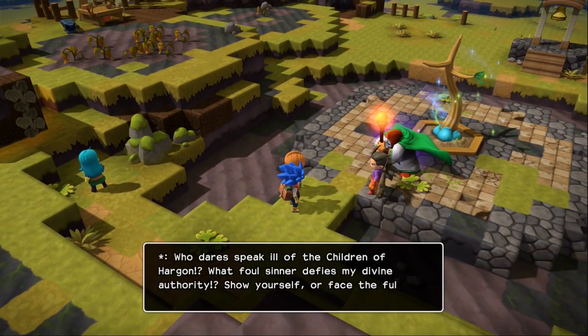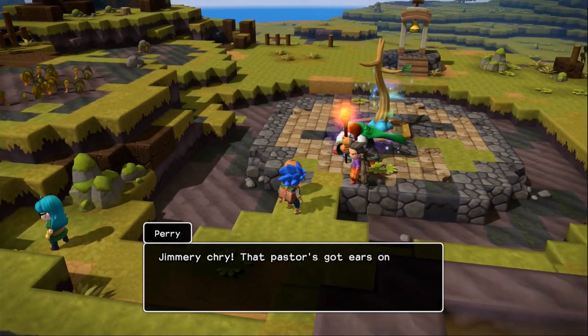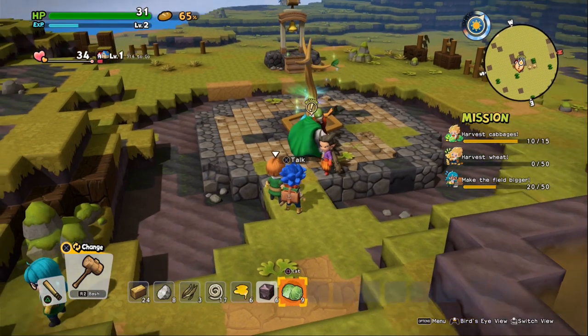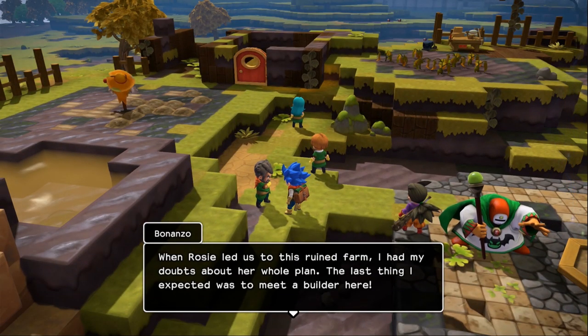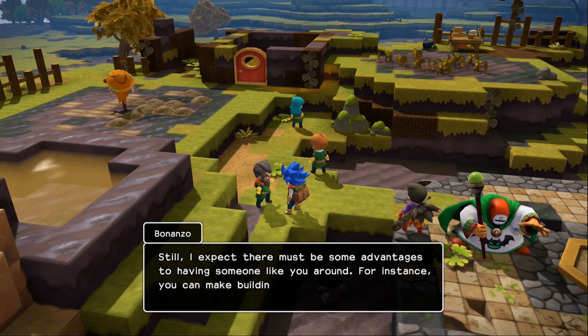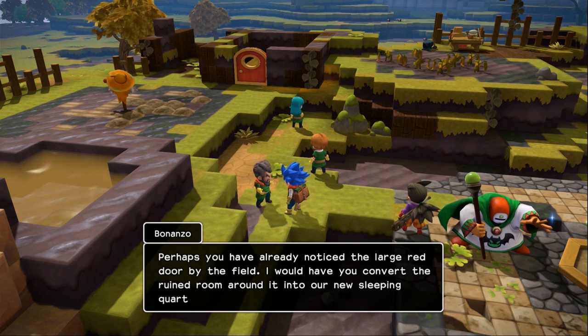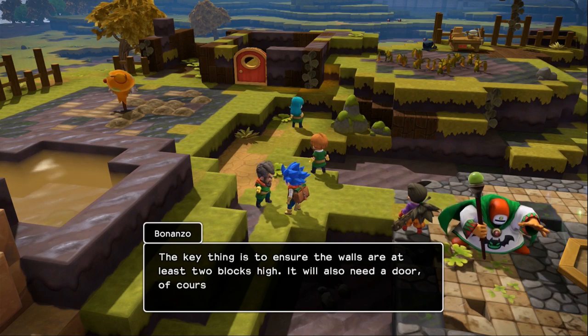Who dares speak of the children of Horgon? What foul sinner defiles my divine authority? Show yourself and face the full wrath of my righteous fury. The pastor's got ears on him like a blooming bat! Now let's talk to Bonanzo. When Rosie led us to the Bruin farm, I had doubts about her whole plan — the last thing I expected was to meet a builder here. Still, I expect there must be some advantages to having someone like you around. For instance, you can make buildings, can you not?